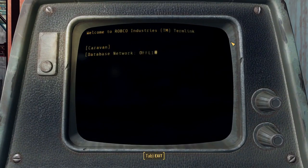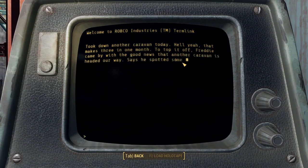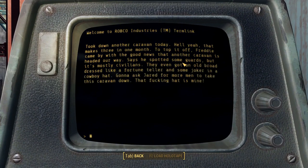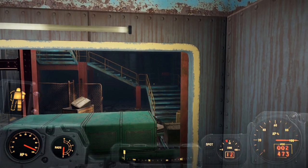Gristle's terminal — we'll read this, and then we'll go ahead and be done with the episode, which I know is in the middle of the Corvega plant, but technically we haven't gotten very far in here yet. We just cleared out the main area. Took down another caravan today — that makes three in one month. Freddy came by with good news that another caravan is headed our way; he's spotted some guards, but it's mostly civilians. They even got an old broad dressed like a fortune teller and some joker in a cowboy hat. Gonna ask Jared for more men — that hat is mine. So this is Preston Garvey in the cowboy hat and Mama Murphy dressed like a fortune teller. Obviously that didn't work.